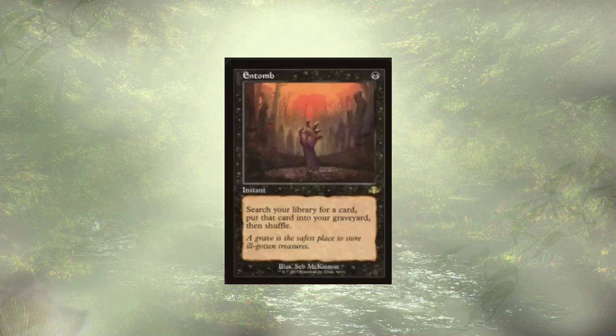Entomb follows up Buried Alive. At instant speed for a single black mana, we can take any card we want and bin it. If we don't have Radiant Solar yet, it's Radiant Solar. So we're binning a creature at instant speed, triggering our commander, venturing through dungeons, and ideally recurring.